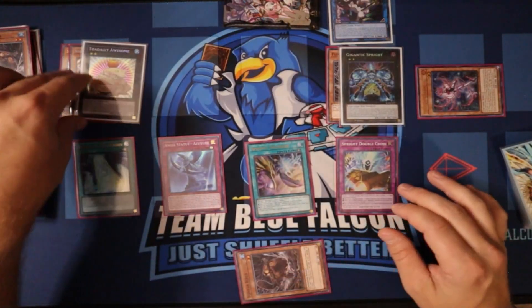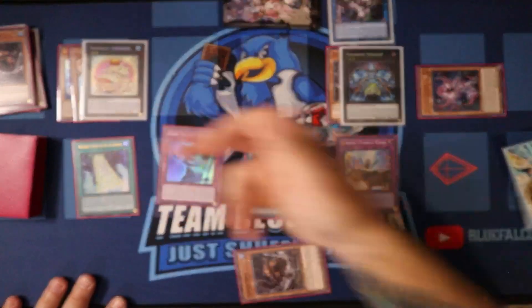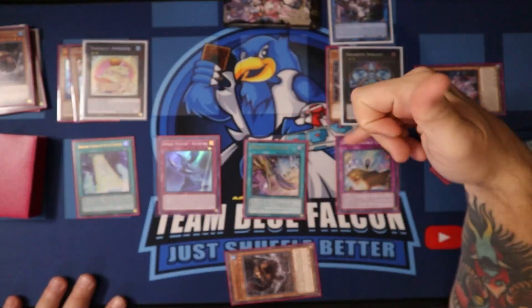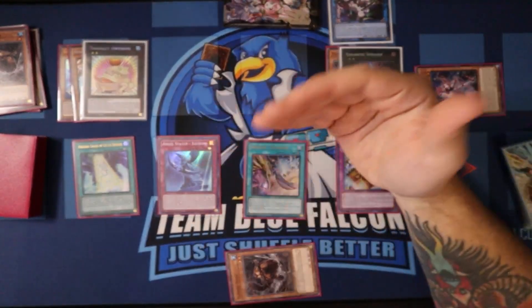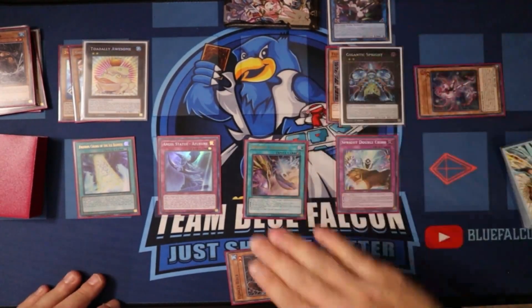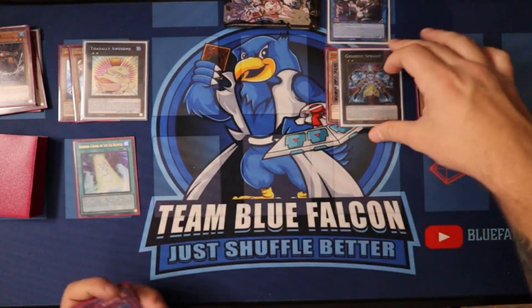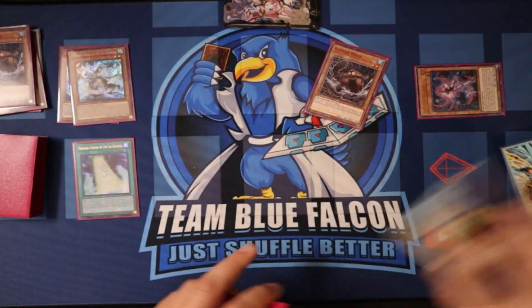At the end of the day we have one, two, three, four, five interruptions. Then Double Cross can bring back Toad so it stays at five, and then if we special a pop we can make six if needed. So first hand: five interruptions. Not the best, but the deck does cook.